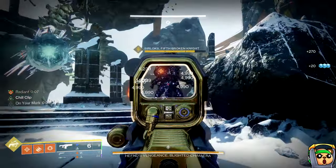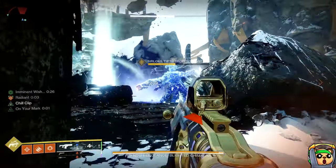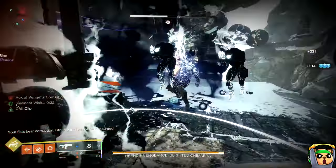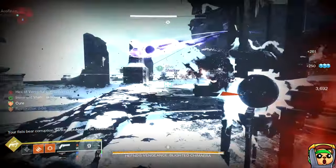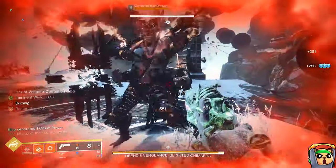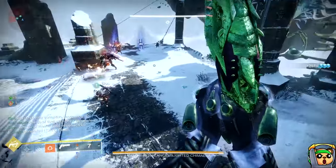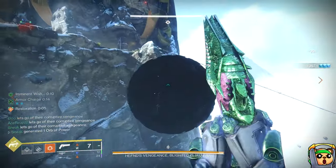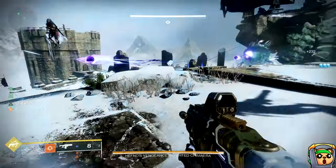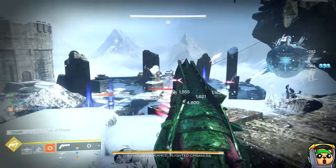Bungie has released their dev article on the weapons we will be getting for Into the Light, between Onslaught and the new social space with Shaxx. They've discussed and shown what the perks are going to be in columns 3 and 4, and we'll have double perks in them or a chance at them, which makes this legitimately a game changer because some of these combinations are pretty nutty. This video goes over what I think will be god rolls and things you should look out for when Into the Light drops.